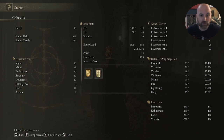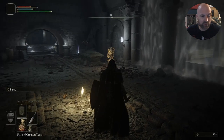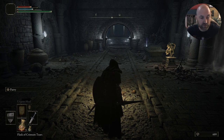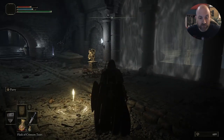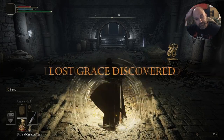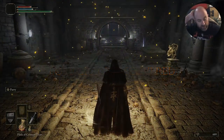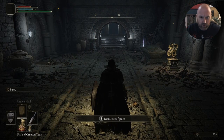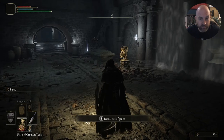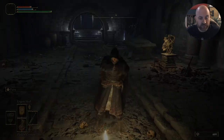We've got two spells: Assassin's Approach, which makes our steps quiet, and Urgent Heal, which is a nice little heal on top of our flasks. So let's rest. I don't really know where I'm going, I don't know what weapons I'll pick up, or whether I'll go strength or dex. We'll just see how it goes, but the aim is to pick the faith stuff.